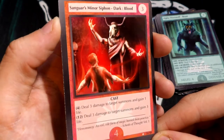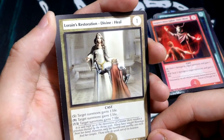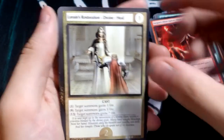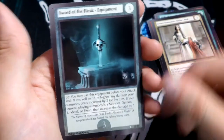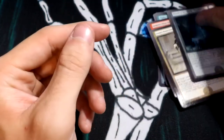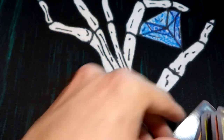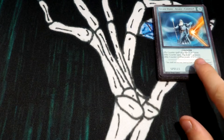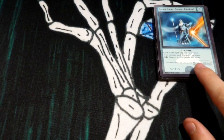This card looks amazing as well — Lorraine's Restoration, Divine Heal. Wow, they put a lot of time and effort into these. Our last card is Sort of the Bleak equipment. I'm going to put my favorite card on top — honestly I'm going to have to go with this wizard right here. It is sweet, I love that artwork.